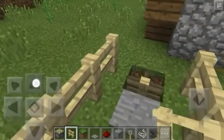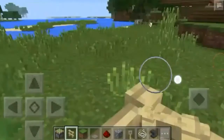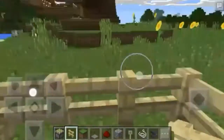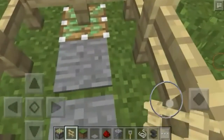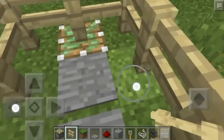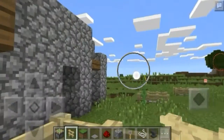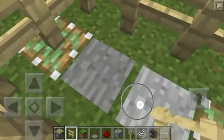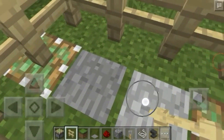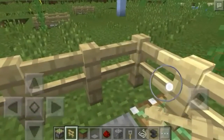This is how the trap works: the entity will walk directly inside of the sticky pistons and then they'll be trapped — whatever animal it is, it will be trapped. That's how simple and effective it is, and it won't be able to escape. Unless it's a bat, it won't be able to escape unless you let it out. The only way you let it out is by taking it out manually to farm it, kill it, or whatever you needed it for.